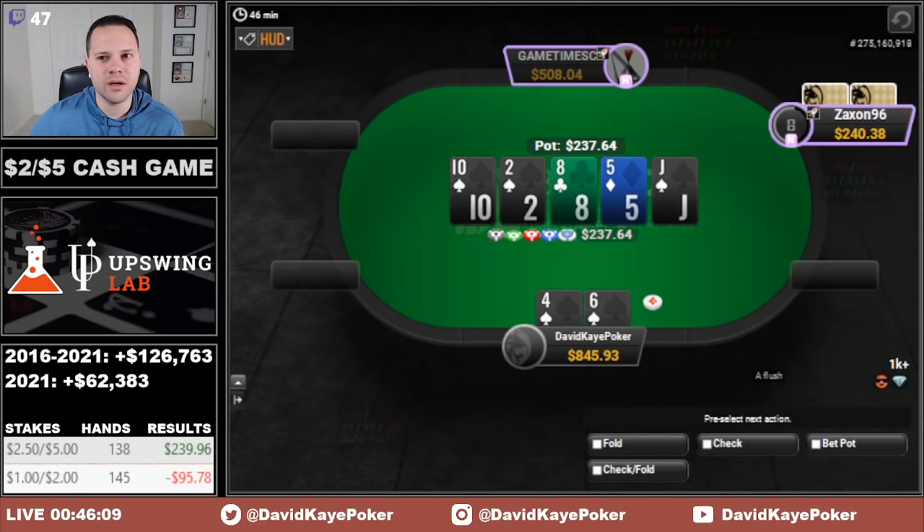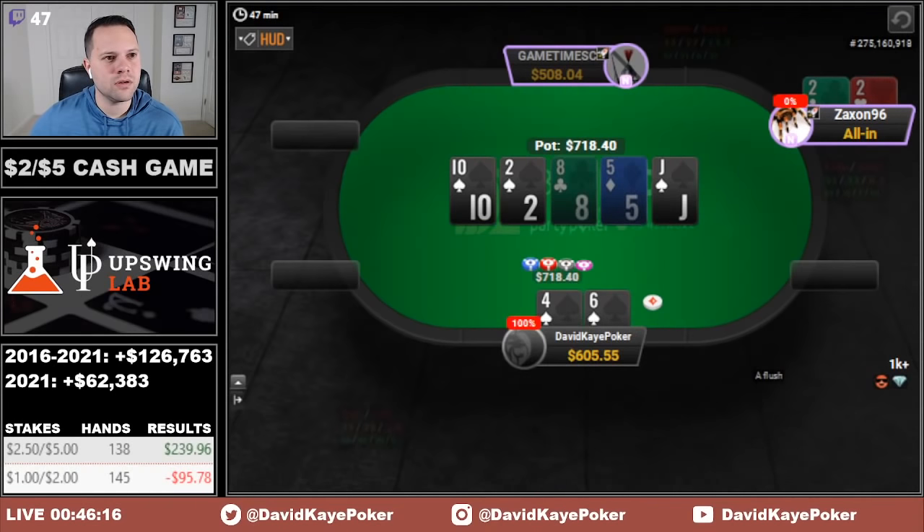Zack times out and pops behind, jams — we're going to call. And we beat the set of deuces; very lucky river card there for us.